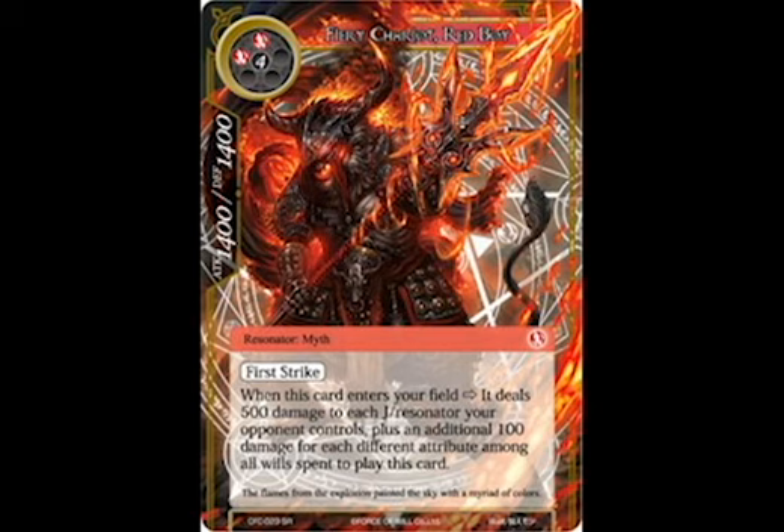At number 6, I've got Fiery Chariot. He is a 1400-1400 with First Strike. The nice thing I like about him is that he deals a bunch of damage as soon as he comes into play, and if you can use multiple colors to summon him, he will do even more damage. So if you're running a multicolored deck, this is one guy you want to definitely look at.